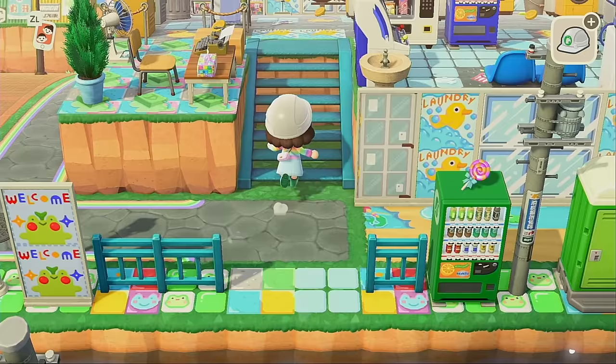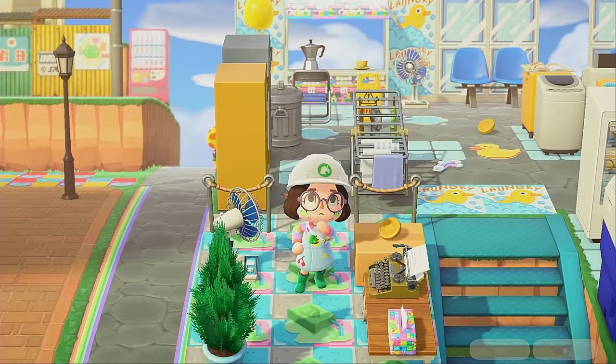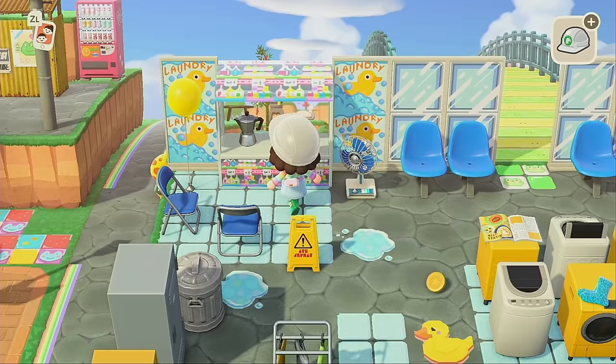Our next victim — definitely the laundromat chair. This needs to go, this is the worst chair. This whole area I kind of want to redo but not right now, so we'll just put a froggy chair here as a placeholder — has to be blue. There we go, so much better! These blue folding chairs, the bane of my existence. I only have one more, so I need to order more chairs.